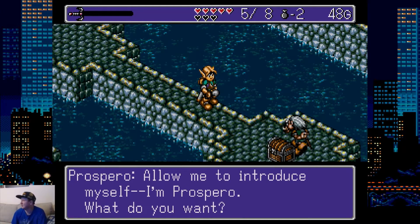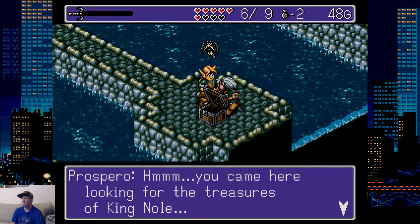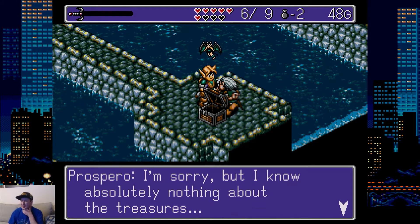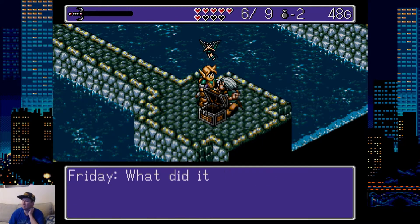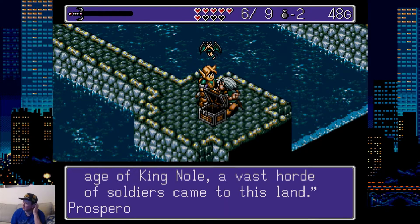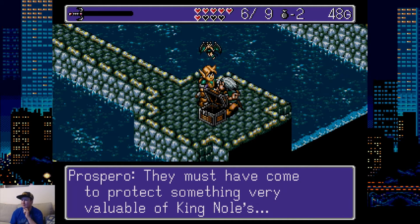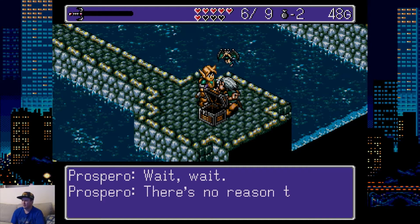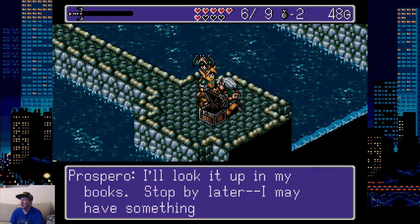All right — so that was the first dungeon! He's guarding a livestock. 'You came here looking for the treasures of King Nole. I'm sorry, but I know absolutely nothing about the treasures. However, I did come across a fragment of a document from the legend of King Nole just the other day.' 'What did it say?' 'Long, long ago in an age of King Cole, a vast horde of soldiers came to this land. They must have come here to protect something very valuable of King Nole's.' 'There's no reason to assume that they were protecting the King's treasures.' 'Maybe not, but I just feel it.' 'I'll look it up in my books — stop by later.'